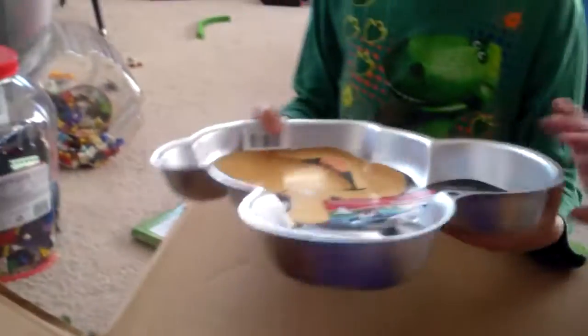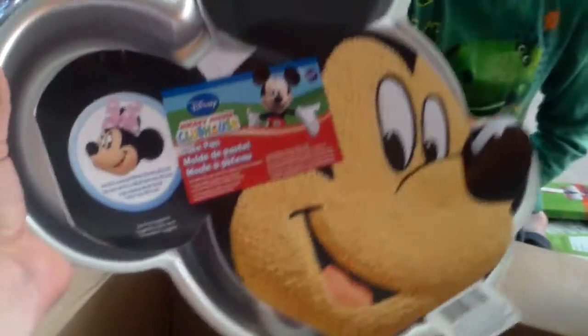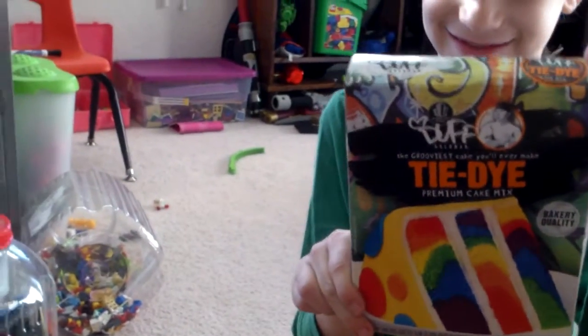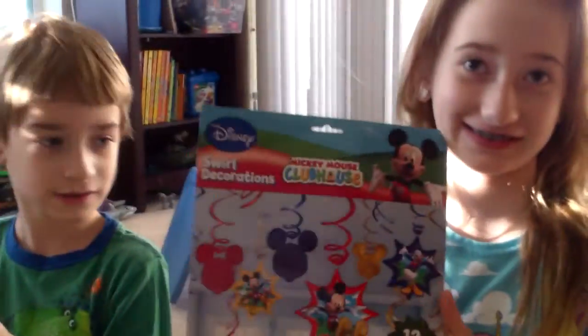Don't we have one of these already? Nope. Do we have cake pans? Definitely — we definitely have cake pans, but not like this. Look, it's a rainbow cake — a rainbow cake tie-dye cake mix! That's gonna be fun to try. A bunch of nail polish, a cupcake tower, and swirl decorations!